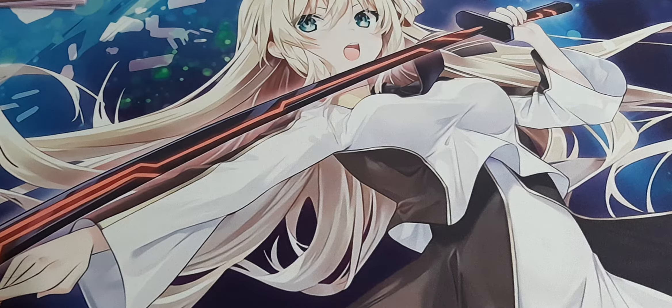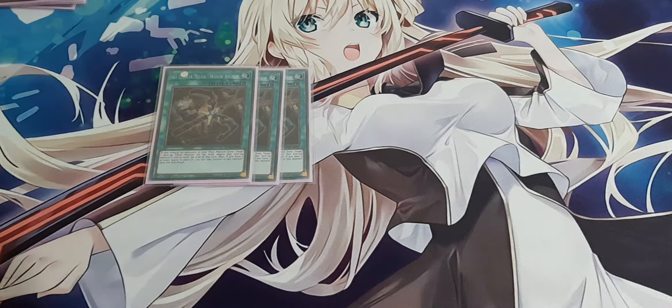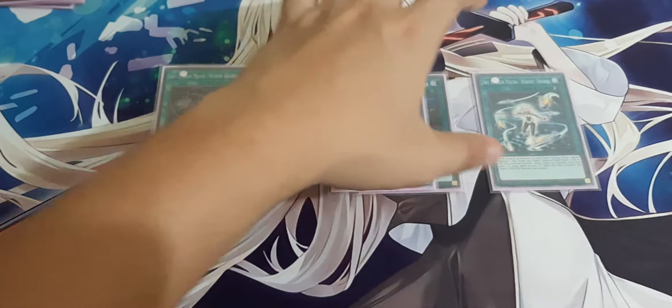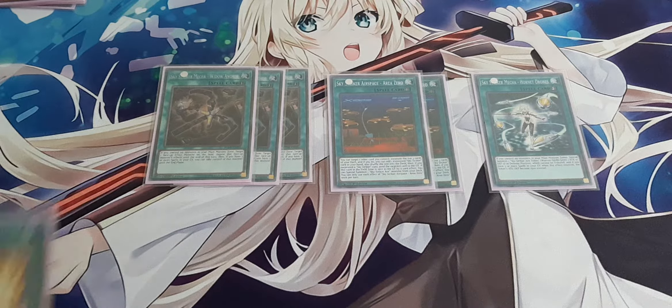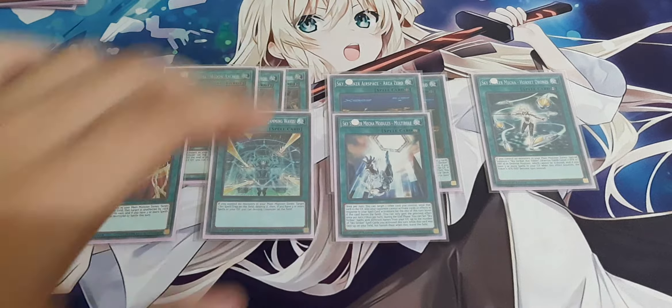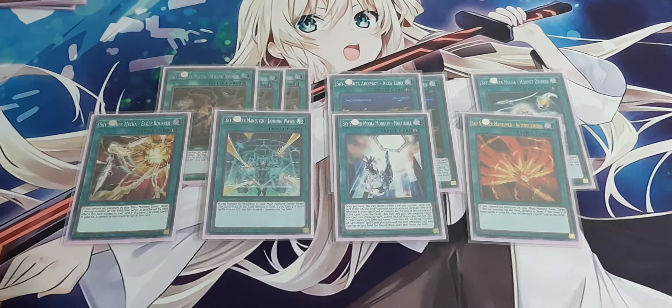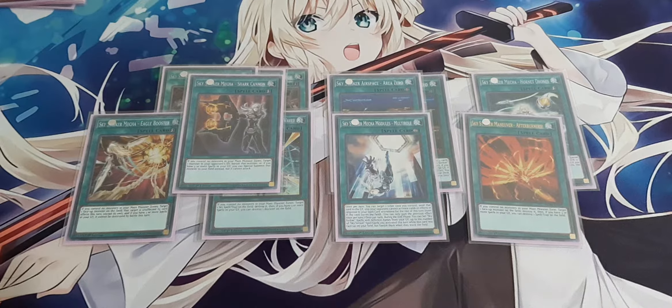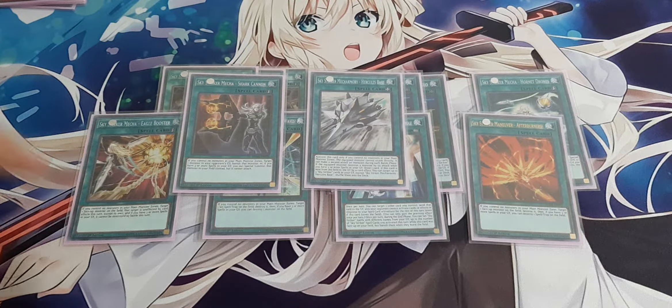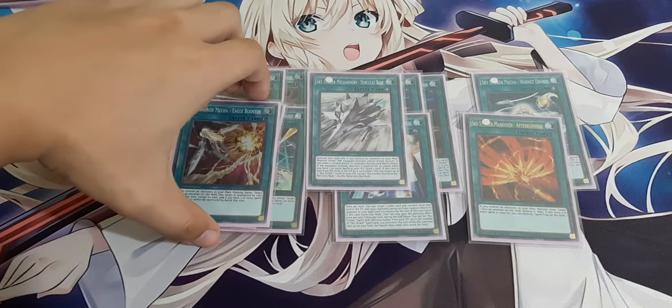Moving on to the spells. For the Sky Striker spells, we have three Widow Anchors, two Area Zero field spells — only two, since three would be a little brickish. Next, one Hornet Drone, one Eagle Booster, one Jamming Wave, one Multi-Roll, one Afterburner, one Shark Cannon, and last but not least, one Hercules Base. That's the perfect ratio of Sky Striker spells for me.